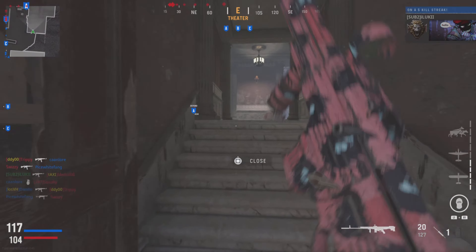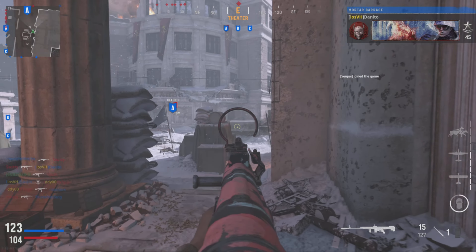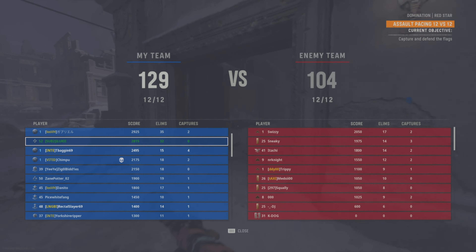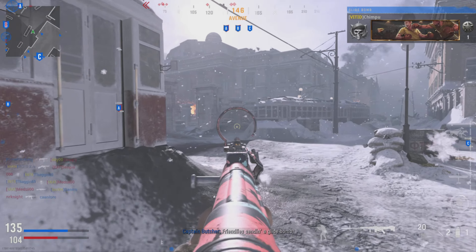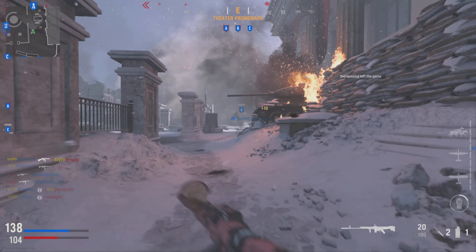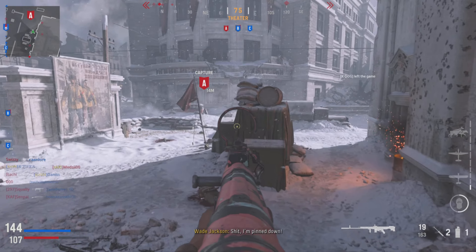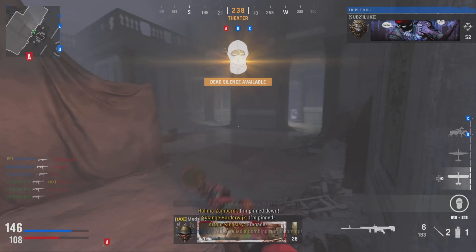So a normal day for me. Losing objective Baker — friendly sending a glide bomb. A ball is lost. I call the bombing run incoming.